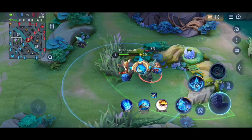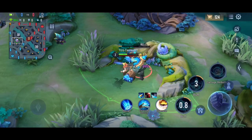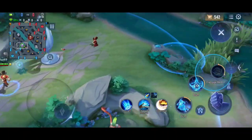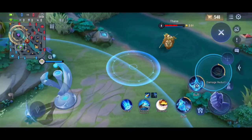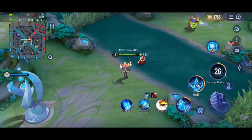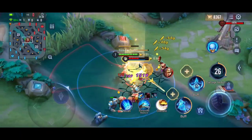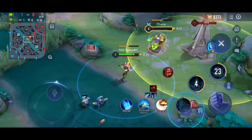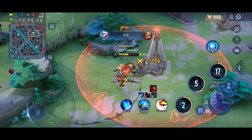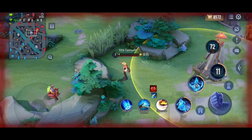Second skill — use it to build energy. When the enemy has low HP, lock the ultimate and land the kill. The combo is: lock your ult, if the enemy runs away use second skill, then catch with first skill, and finish with the ultimate.